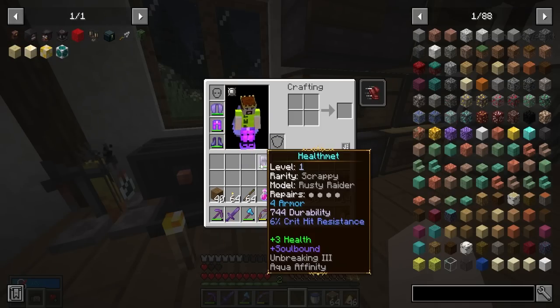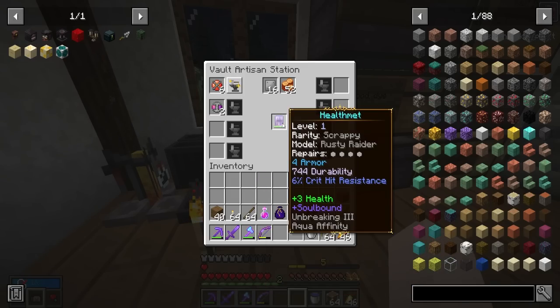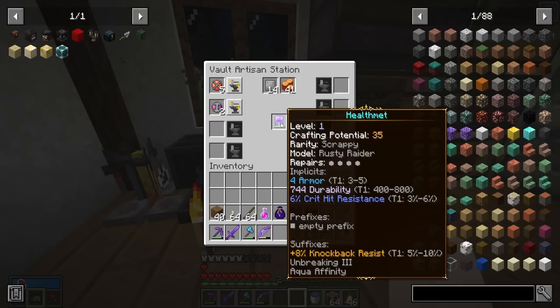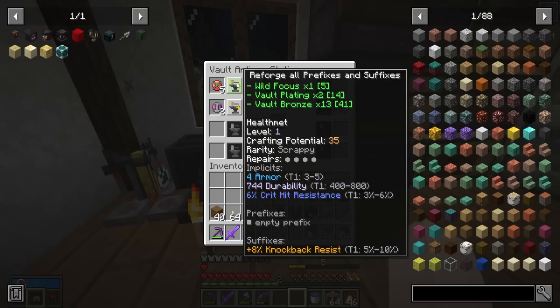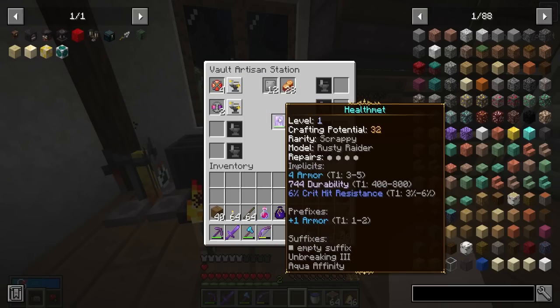Now just to show you guys how the wild focus works, I'll use it on the health mitt. Which is funny because we might re-roll the health and I guess it won't be the health mitt anymore. Let's do it — use a wild focus. I didn't know if you re-roll it, it could actually get rid of a prefix. And it gave us knockback resistance — okay, that kind of sucks. Let's use another wild focus — we got plus one armor and no suffix.